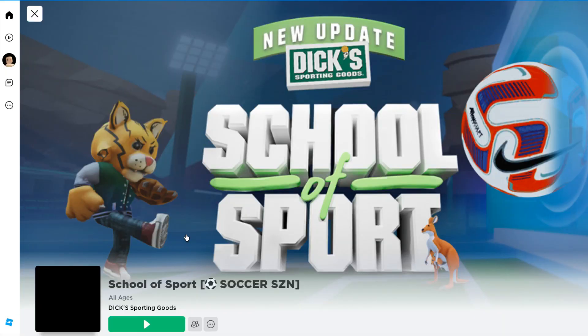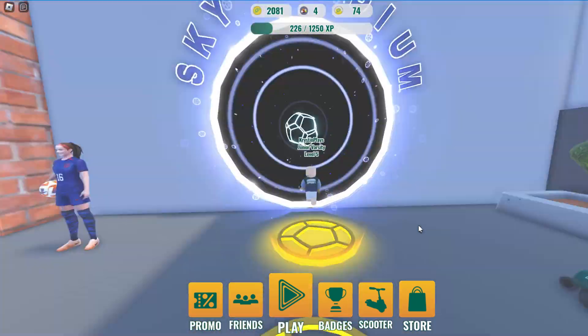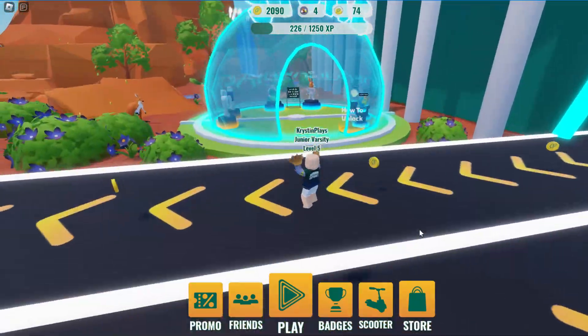First, let's go ahead and join School of Sport. I'll make sure to leave a link for this game in the video description. When you join the game, head over to the Sky Stadium teleport. Then we're going to go over to the shop to check out the free items we're going to be able to get.